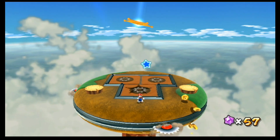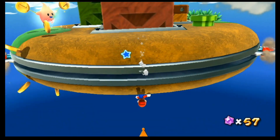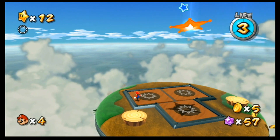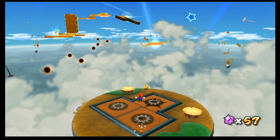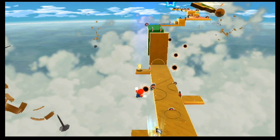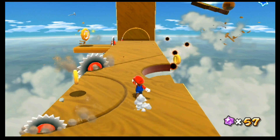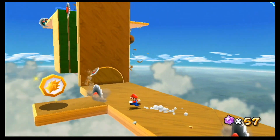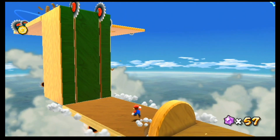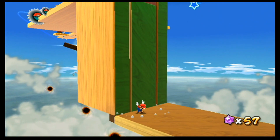Alrighty, there we go. The idea is you basically want to ground pound those things and get through. You don't really need to — you can just kind of do it from the other side: one, two, three, and there you go. But the intended way is you go to the other side and basically pound all of those things into the ground.